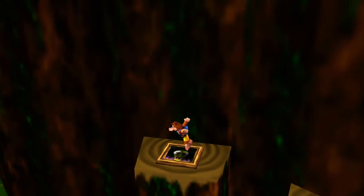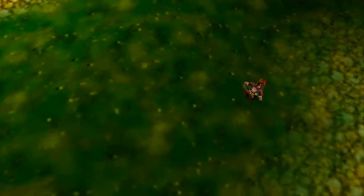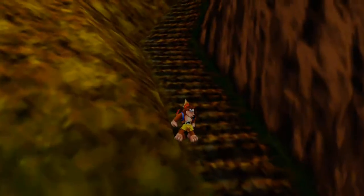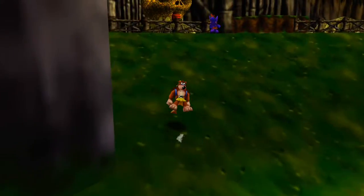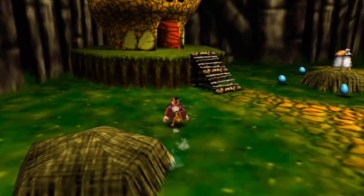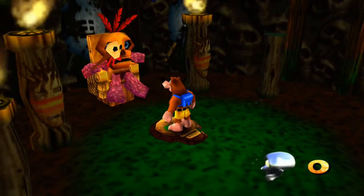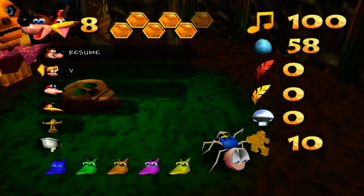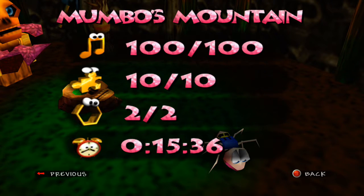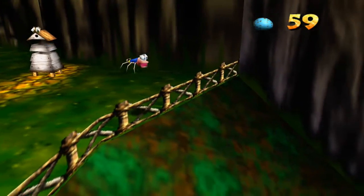This is the Gruntilda switch. For those who don't know, there are nine in the game — one in each world — and they unlock a puzzle piece out in Grunty's Lair, which is very useful. Now we're gonna turn back into termite Banjo and leave the world, because that should be everything. Termite Banjo tokens look so oddly happy! All right, totals: 110, 10, 2 — doing so good. Let's get out of here.